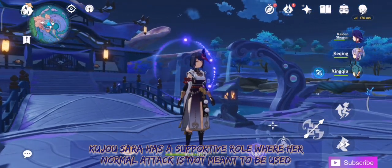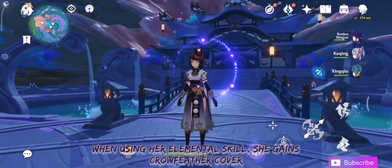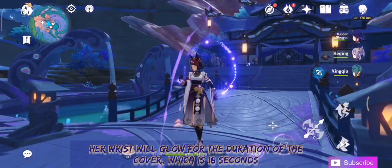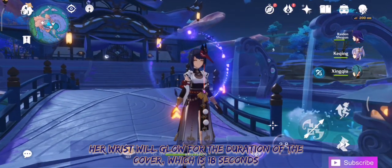Kujo Sara has a supportive role where her normal attack is not meant to be used. When using her elemental skill, she gains Crowfeather Cover. Her wrist will glow for the duration of the cover, which is 18 seconds.